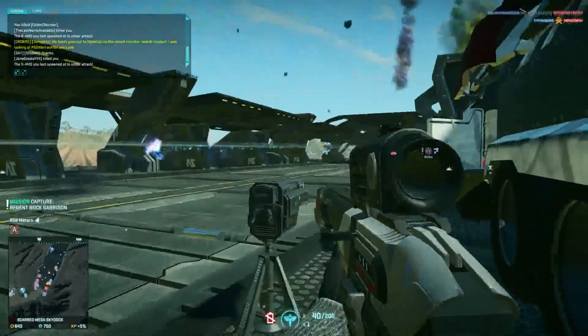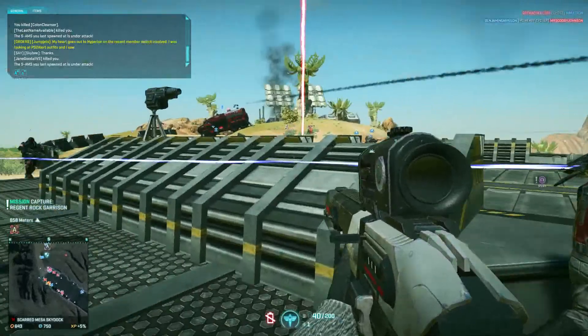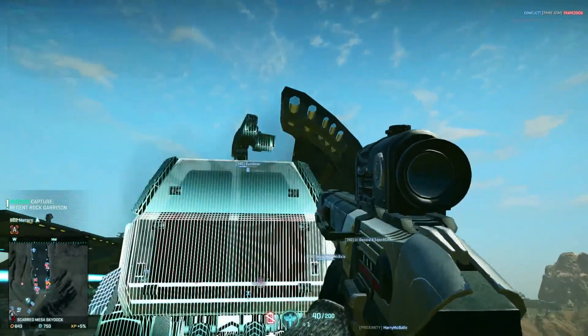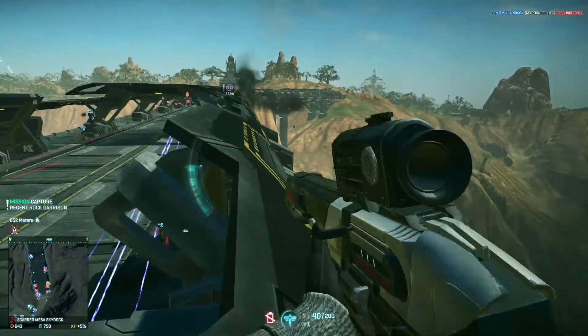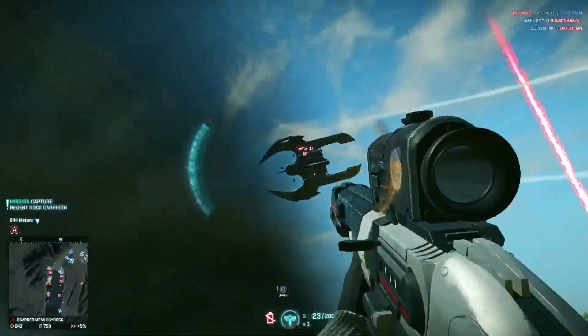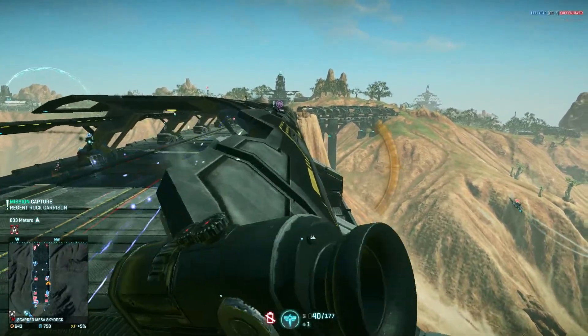So this game seems pretty simple right now, but it actually is even more complex than that. The engineer can put a mounted turret here — you can actually do that. You can get tanks, helicopters. I'm surprised there's actually none in this fight right now, to be honest. I'm not going to do that much damage to it. Hopefully people don't come at me.